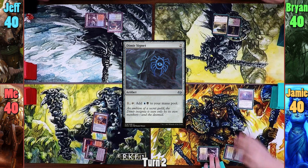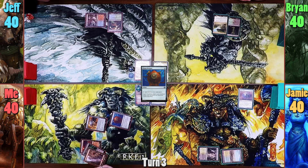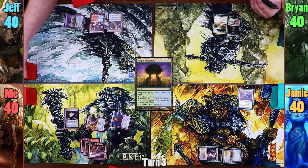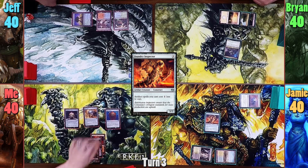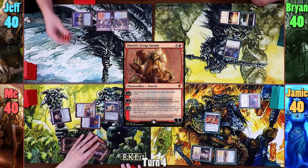Jameson plays a Skycloud Expanse and casts a Dimir Signet. I play a Mountain and cast Thran Dynamo, tapping the Dynamo to then cast Commander Sphere. Jeff plays a Temple of Mystery, scrying the top card and keeps it there. Brian plays a Plains and casts Slimefoot before passing to Jameson. Jameson has no land for turn but pays 3 to cast a Foundry Inspector. I don't have a land for turn, but I do cast Solemn to find one. I then cast a Relic and Jeff helps me out while I discard Scarecrow to draw one.